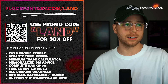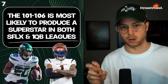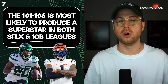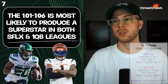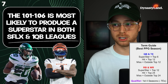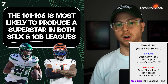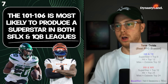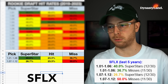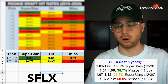Point number seven: the 1.01 through 1.06 range is most likely to produce a superstar in fantasy, both for super flex and one quarterback formats. In super flex, 40% of those picks in the past five years — 12 out of 30 — were superstars. From the 1.07 to 1.12, only 26.7% hit superstar status. In one quarterback formats over the last seven years, 43% of players in the top six were superstars, and only 26% from the 1.07 to 1.12 hit that status.